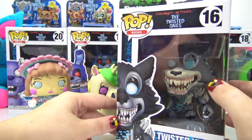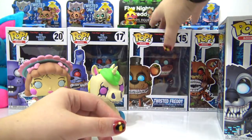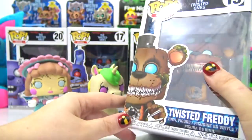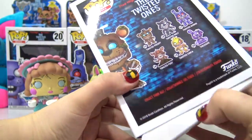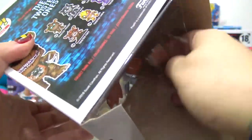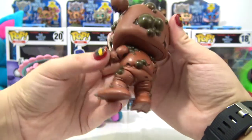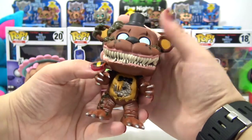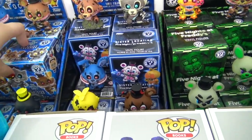Now for the Twisted Ones — we're going to start with Twisted Freddy because Freddy is first in the series. He's got like bubbles or warts all over his skin, some crazy looking detailed teeth, and blue eyes. He's a little bit spooky!